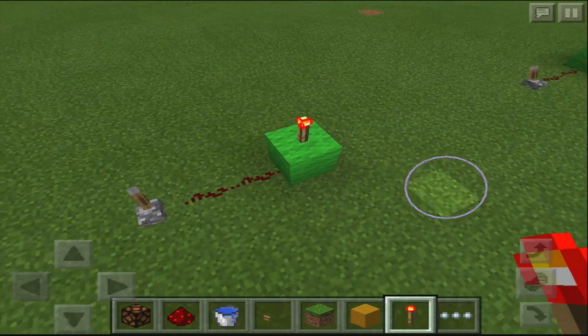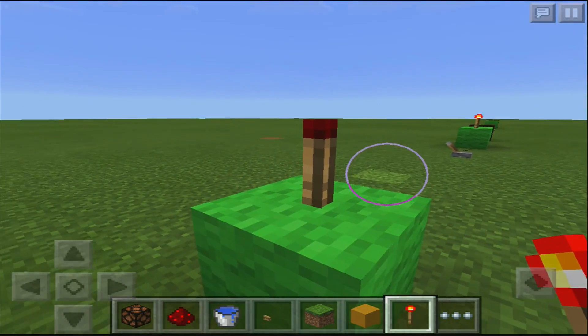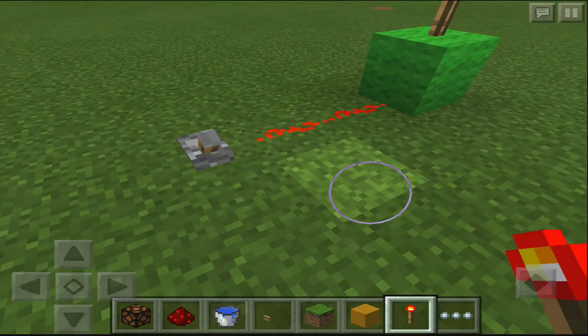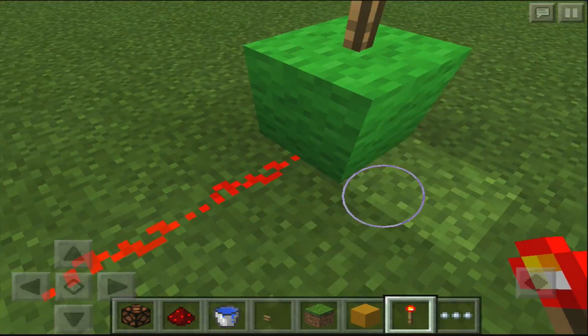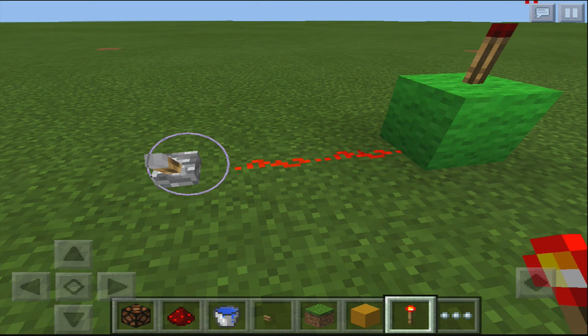This is a way to turn off a torch. You might have seen that a torch can go off like this sometimes. What you need to do is let a signal go into a torch and then you turn it on. Simple as that.